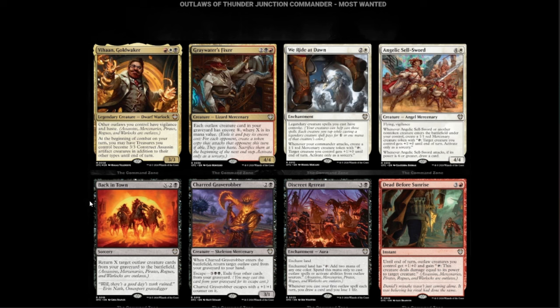Next we have Back in Town — black, two, and X. Return X target Outlaw creature cards from your graveyard to the battlefield. Four mana animates one, five mana animates two, six mana animates three — the more you have, the better it gets. This is going to be powerful. I think I see Outlaw decks in our future.